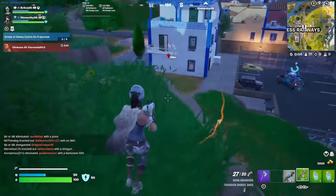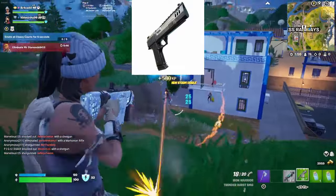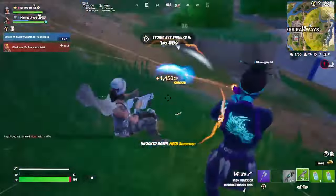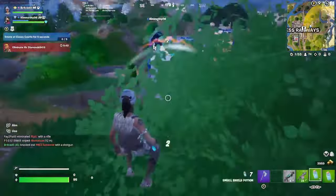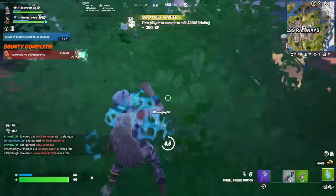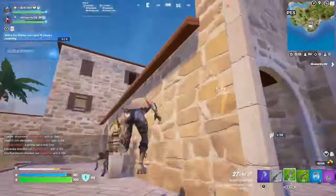The hand cannon has now been unvaulted and has been completely reworked. This is what it looks like on screen right now. For the rework, the hand cannon is now a projectile weapon just like the other guns in the loot pool, and now you can also add attachments. From what I've heard, you can add a 4x scope onto the hand cannon and use it as a sniper.